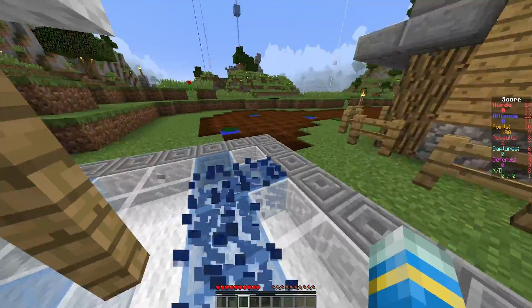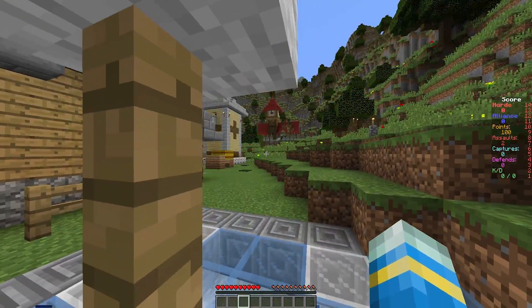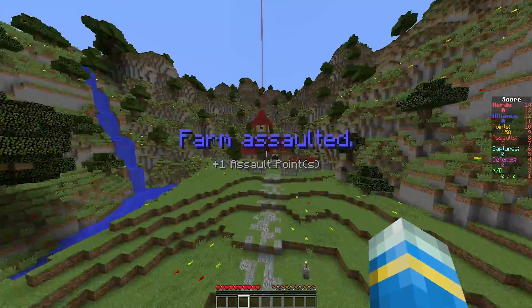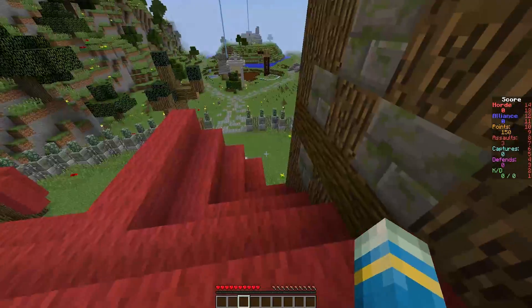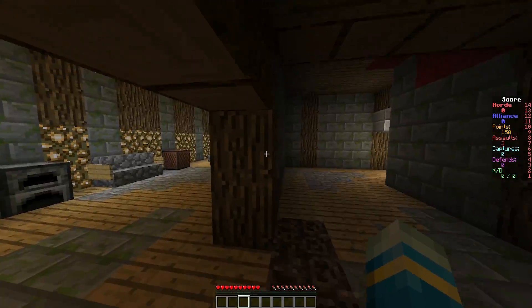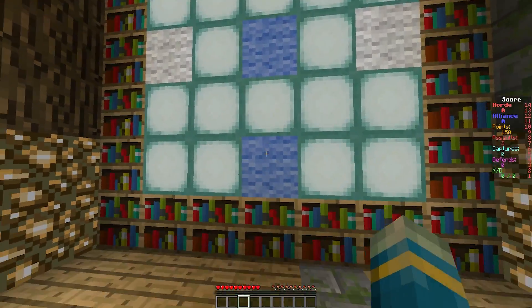The dev recommends using a plugin like King Kits or something like that where players can choose whatever kit they want — it would be cool if he added that to the plugin in the future. As you can see this is the red base and the gates are no longer here. And if you fly in and look at the map, you can see that I've captured all three of these and they've changed color.